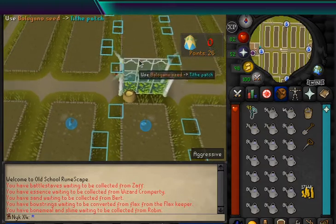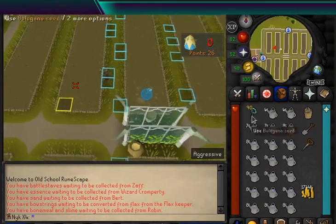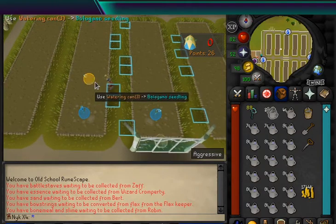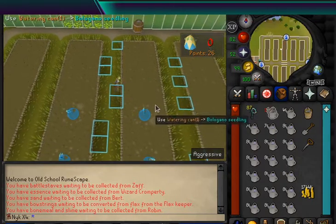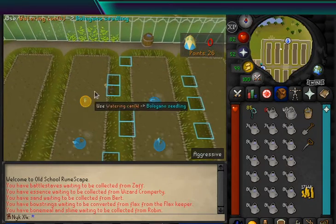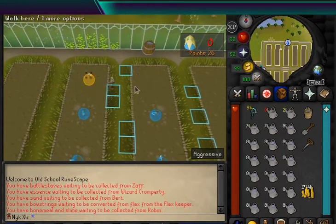The nice part about this setup, rather than the tick perfect path, is we can have some room for mistakes. You don't need to be tick perfect throughout this entire event. However, the more ticks we lose, the more likely it is to end up losing some of our plants along the way, which you don't want to do, because all of the rewards in the tithe farming minigame are all based off of intervals of 25, and we don't want to lose any points.